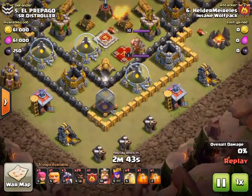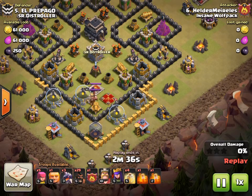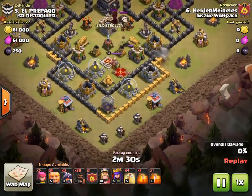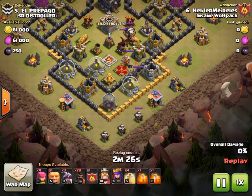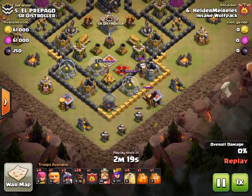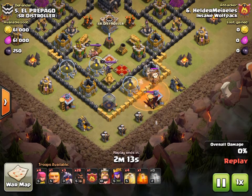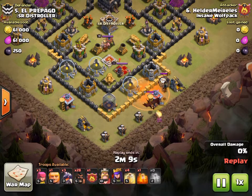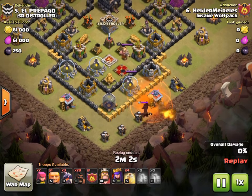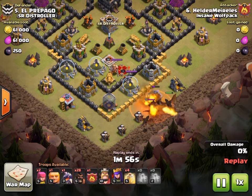He tries to lure the CC with one hog right here — doesn't work — tries again a little bit higher, and he gets the CC lure. Good job. Anchors it down with an archer who's safely shooting at a builder hut. He's got a dragon and a balloon down there. Now he starts with the poisons, but the CC troops are idle so they're going to leave the poison cloud. He then drops two dragons to take care of the CC dragon.